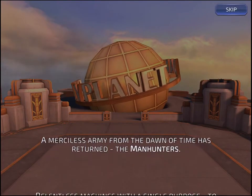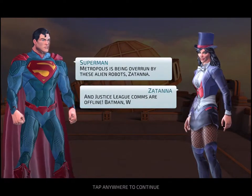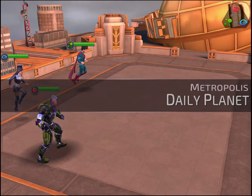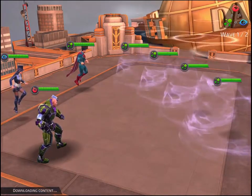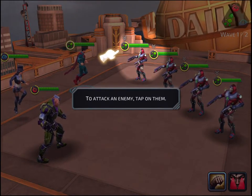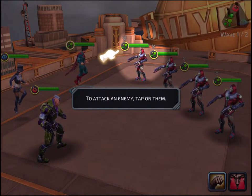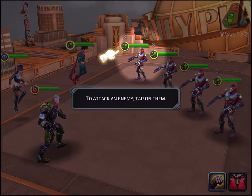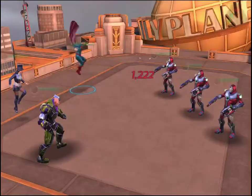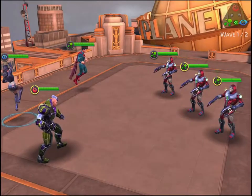There's an intro video that some people will skip because nobody cares about those. Now we can see our squad and we're going to do battle. In the top right you can see the colour advantage system: green beats red, red beats blue, blue beats green — exactly what you'd expect. Tap an enemy to attack them — this is standard RPG stuff.